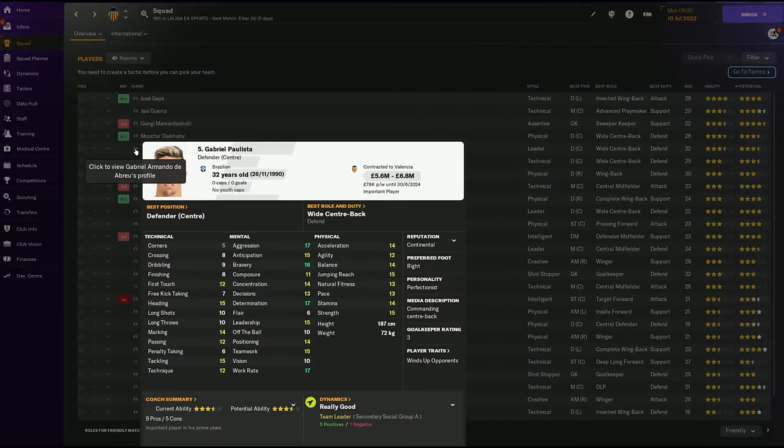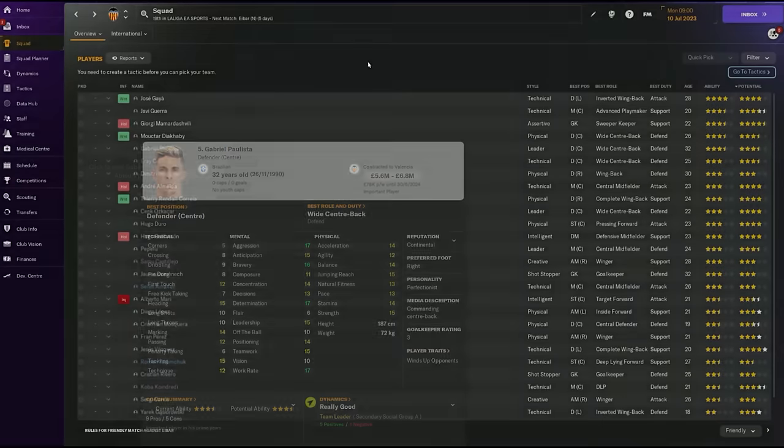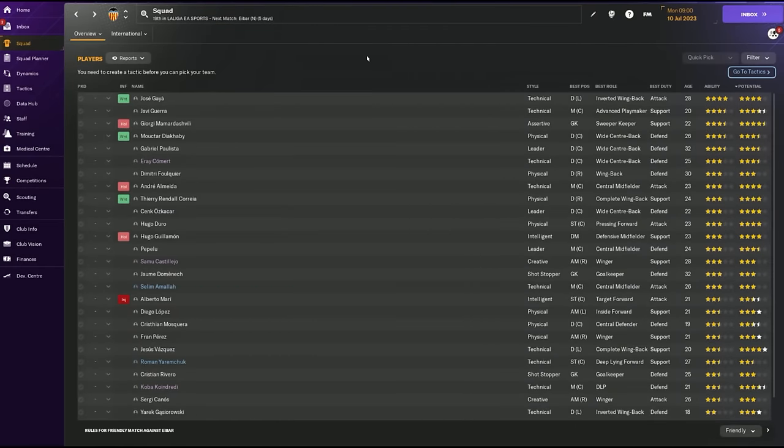Gabriel Paulista is even better in aggression. He looks very much like an aggressive stopper - pace 13, acceleration 14. Jumping 15 is slightly lower but he makes up for it with aggression and bravery, which are his outstanding stats. He's more of a normal center back but a solid one we can trust to win the ball and win headers in the box.